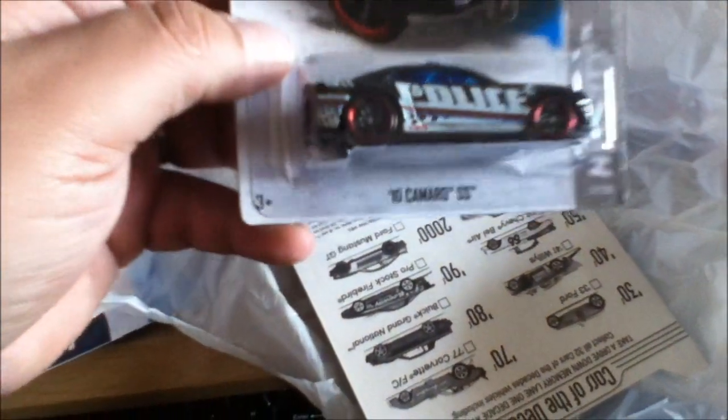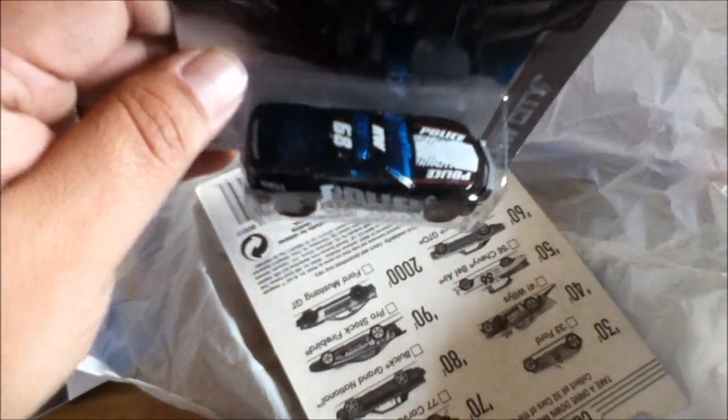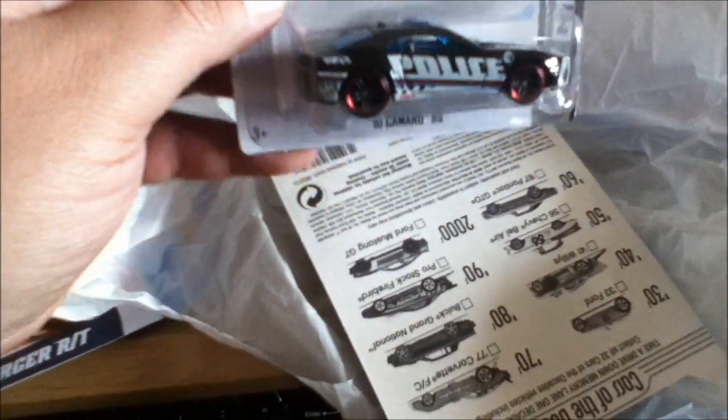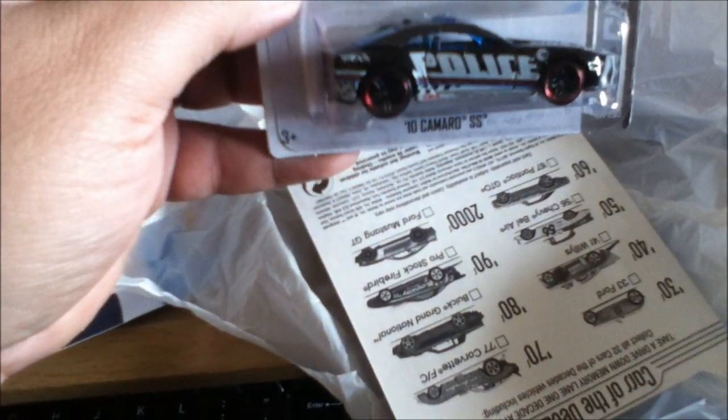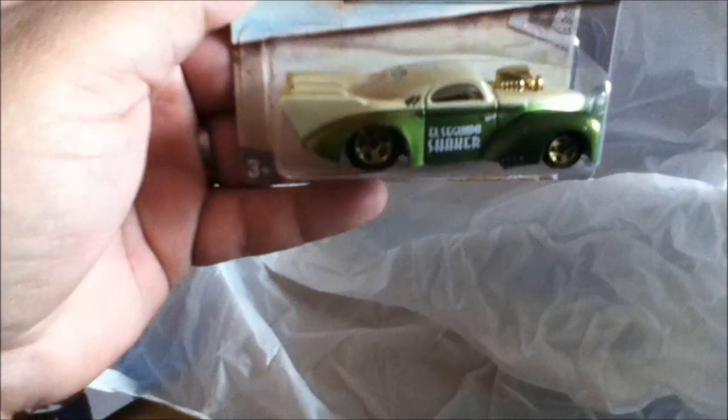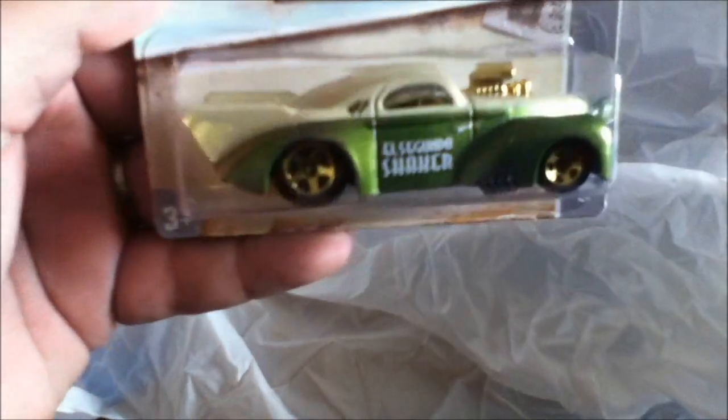These are the extras — total surprise, I don't know what this is going to be. Oh shit! Oh hell yeah brother, look at that! I've been looking like crazy for this one for the red bins. This is one of the regular Treasure Hunts for this year — the '10 Camaro Super Sport police car, regular number three. This is awesome brother, appreciate it!